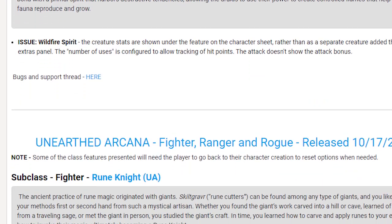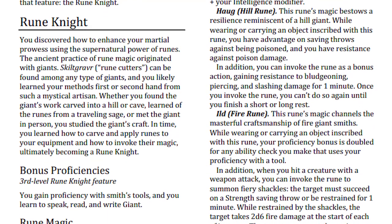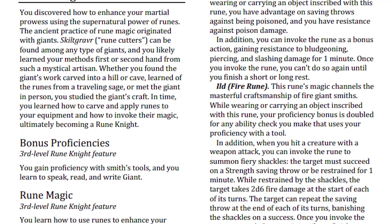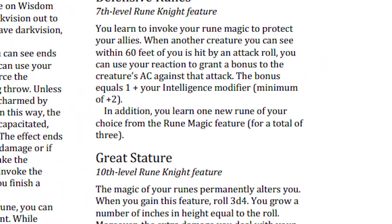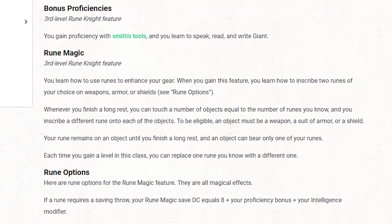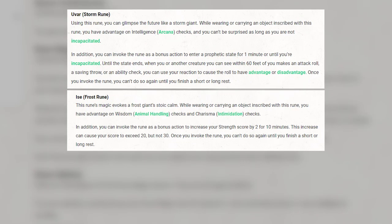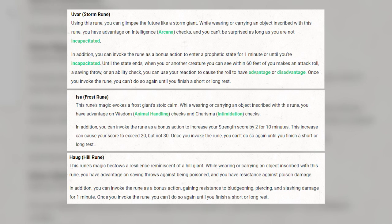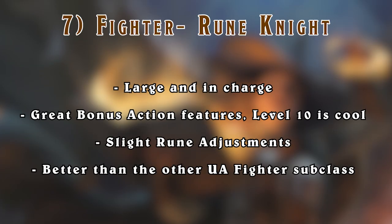Next up is the Rune Knight for the Fighter. One of my fellow players in my campaign is actually playing as one, and after asking him what he thinks, he says he really enjoys it. You get some powerful bonus action features, and the ribbon feature at level 10 is great too. However, he thinks it's strange to restrict which items can have a rune, and that some runes are just better than others. He relied mostly on the Storm, Frost, and Hill runes during combat, since those were really strong bonus action abilities, especially at third level. I think it'll come back with some rune adjustments, but other than that this fighter is good to go.